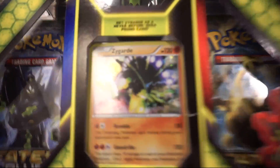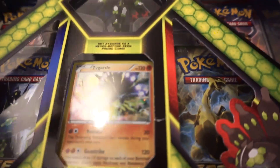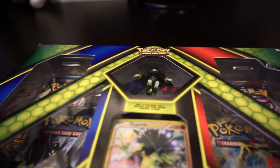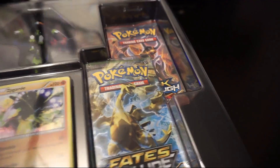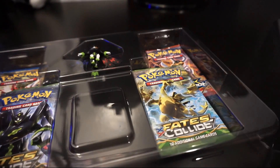Alright guys, we're on this camera now. You can see you get the four packs in here — it looks like two Fates Collide, a Breakpoint, and a Breakthrough. And then obviously you get this really cool Zygarde figure. I definitely have a thing — I like the little collectibles that come in all these collections. They're just another little thing to tempt you. These ones aren't too bad a price for what you get for the packs and everything.